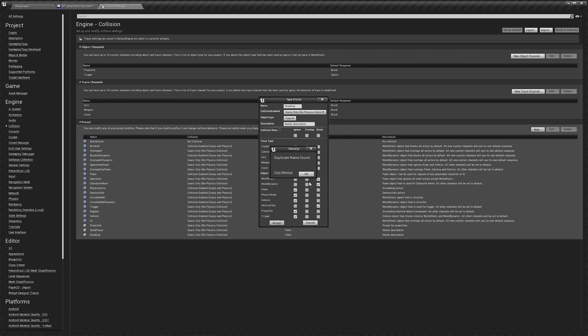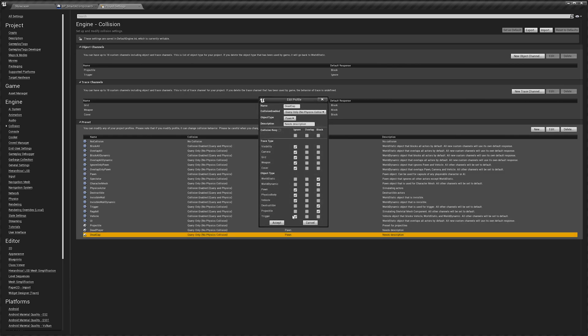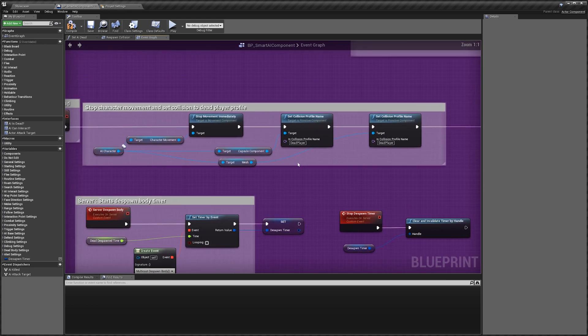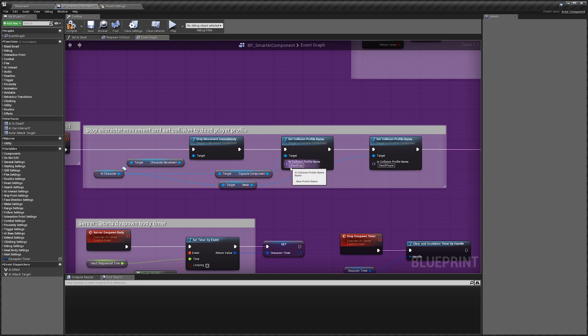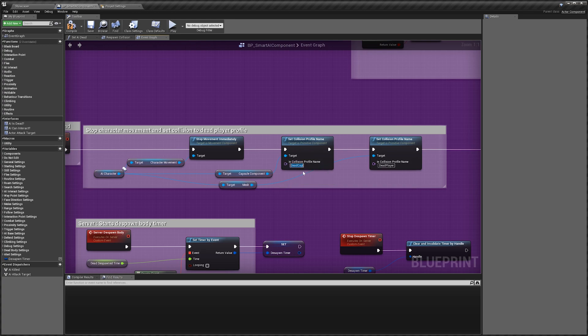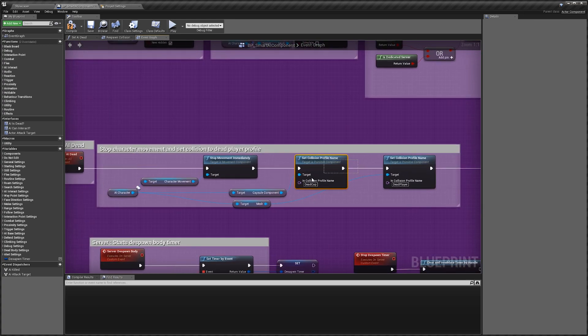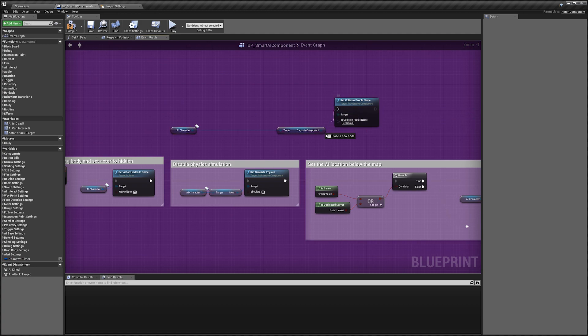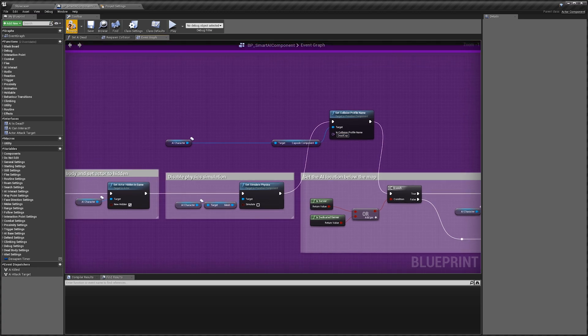You shouldn't get that happen, but I already have it in here — you can see I've got it set to ignore projectile. Once you've created that, we can go back to our Smart AI Component. Up here with the capsule component plugged in, we want to change it to 'dead cap'. It needs to be exactly the same as what you named it, with capitals. We'll copy those nodes, paste them up, connect them, then compile.